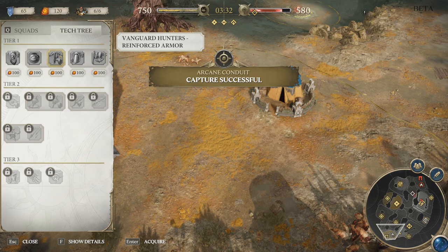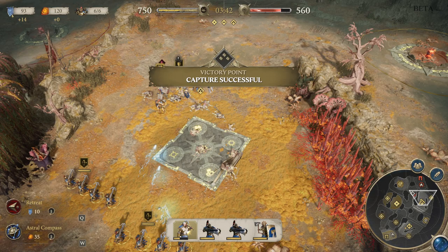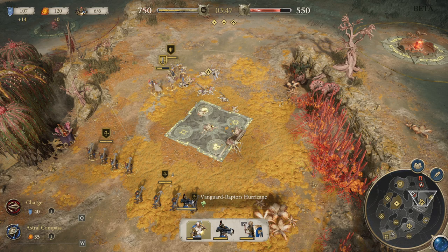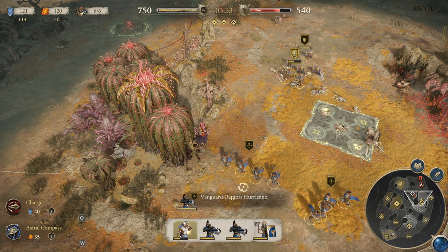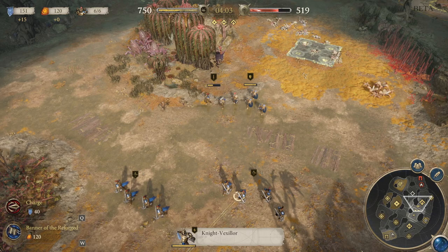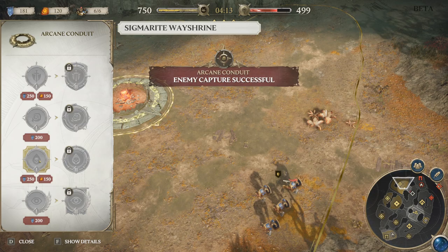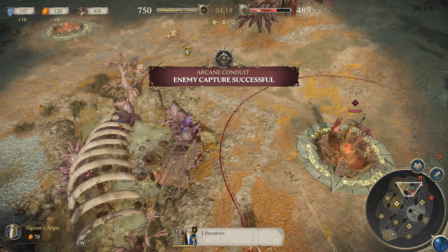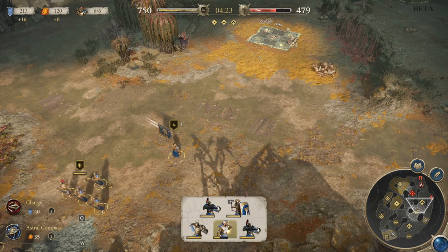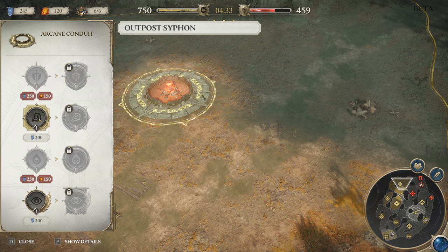The other component on the right is your tech tree - we can upgrade these. We're going to wait because we want to upgrade this when we get 500 resources, so we're going to save up. We're going to kill these guys and then retreat back. We're going to group up our units together to make it harder for the enemy to cap. Realmstone is kind of the main resource. Let's go ahead and upgrade this - we're going to do an Alpo siphon.